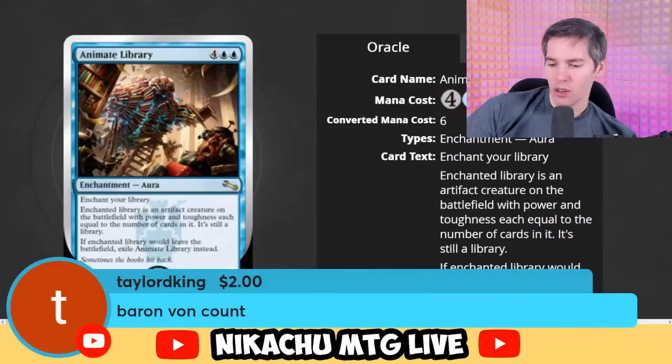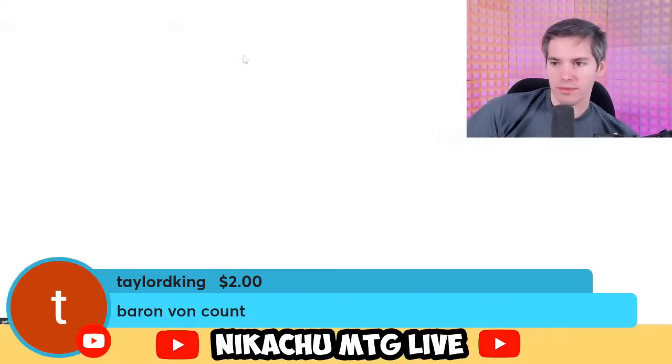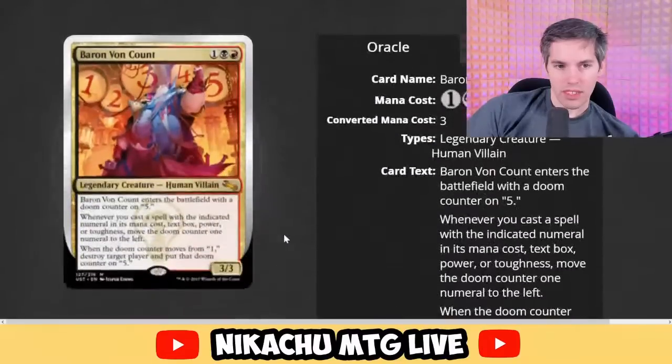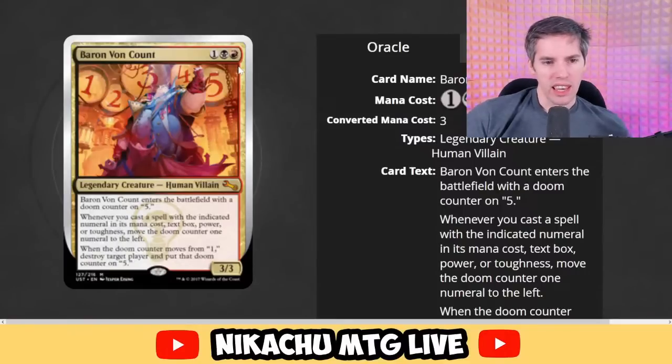Baron Von Count! These literally count? It's a Human Villain — I like how they literally call it a Villain. Red, black, one generic for a 3-3 Human Villain. Baron Von Count enters the battlefield with a Doom Counter on 5. Whenever you cast a spell with the indicated numeral in its mana cost, text box, power, or toughness, move the Doom Counter one number to the left. When the Doom Counter moves from 1, destroy target player and put that Doom Counter on 5.